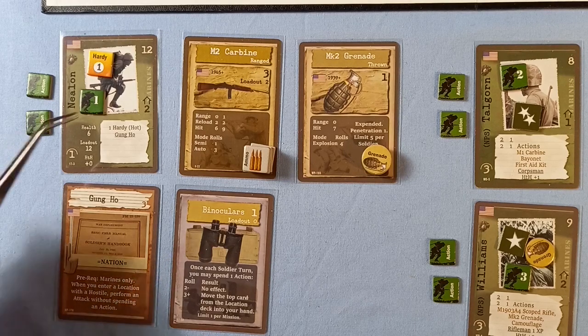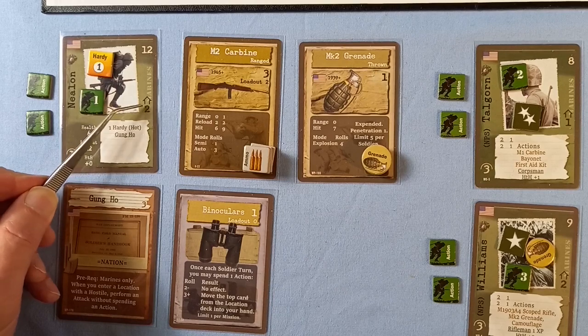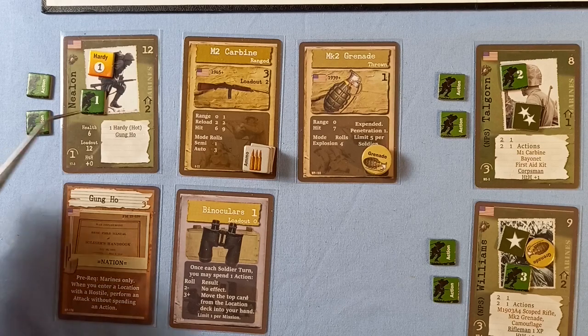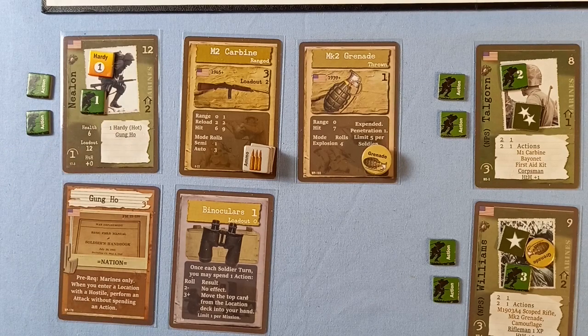That is the player soldier's movement allowance. Location cards have an entrance cost — if the entrance cost is more than the movement allowance, we have to cash in action cards to pay the difference. And here is Nealon's cover value. The hostiles have to throw that or greater to get through the cover and cause a wound. With one, they're going to get through every time. That's Nealon, who's in charge of this mission to clear those caves.